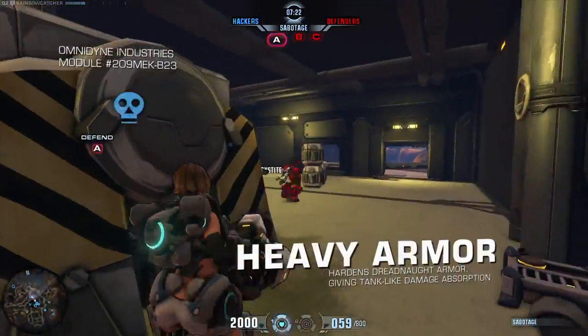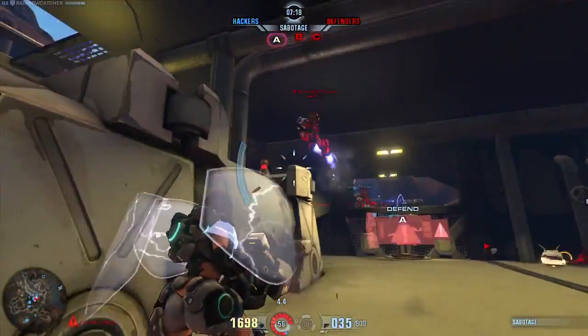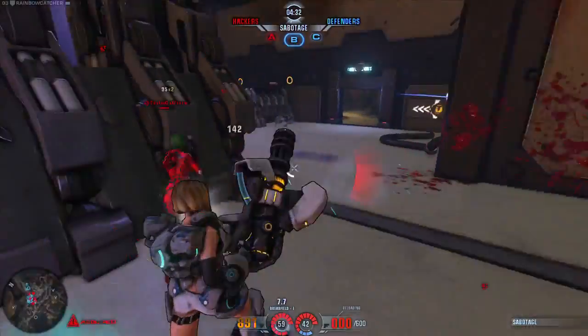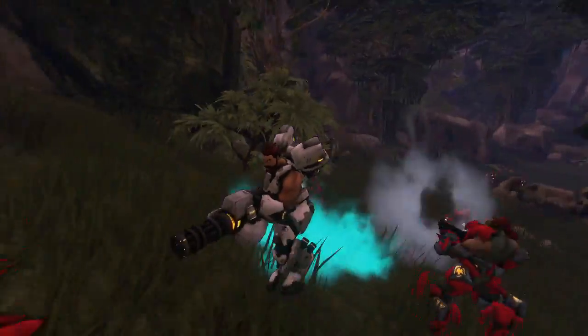Equipping and activating the Heavy Armor Module hardens the Dreadnought armor, reducing damage from incoming fire. Dreadfield creates an Energy Field in a 6-meter radius around the unit. Dreadfield saps all Energy Sources within the Field and channels Energy back into the Dreadnought's Reaction Core, causing enhanced damage output.